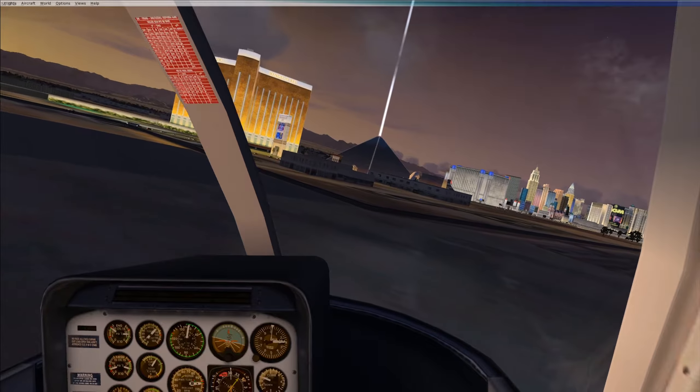The first hotel we'll see on the left is Mandalay Bay. This is the hotel that had that shooting occur — the gunman was there shooting across to where the concert was in that parking lot area. So far, it's accurately representing the land around Las Vegas, around this area.